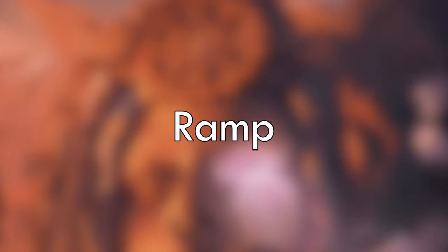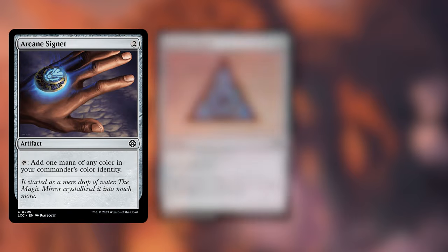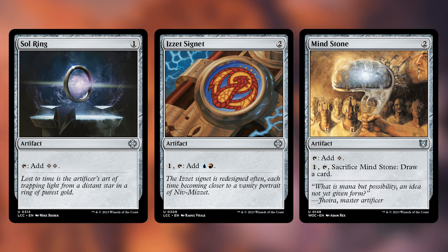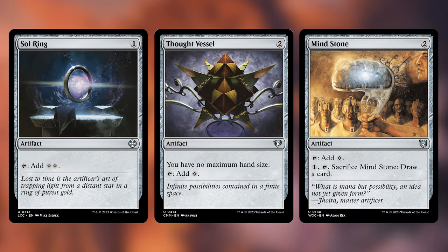In our ramp section, we have even more double-faced artifacts. The non-double-faced ones we have are Arcane Signet, Azorius Signet, Boros Signet, Gilded Lotus, Izzet Signet, Mind Stone, Sol Ring, and Thought Vessel, which I feel like is a good selection on its own for a Jeskai deck.